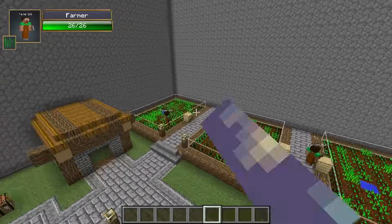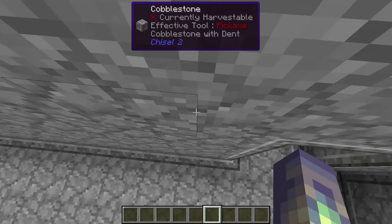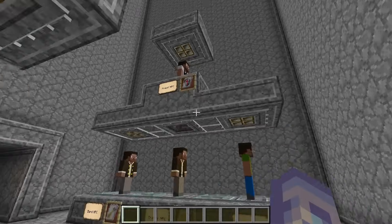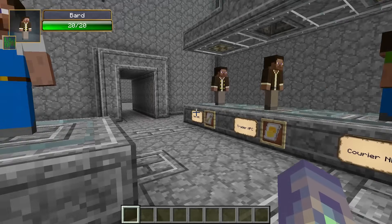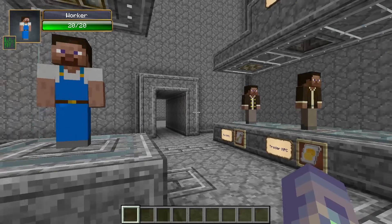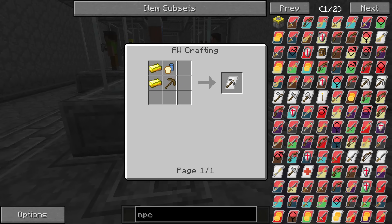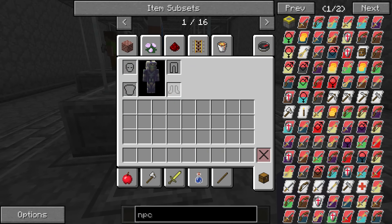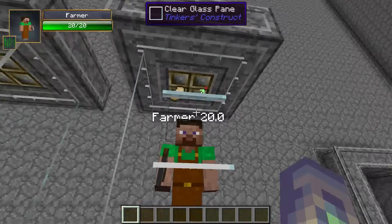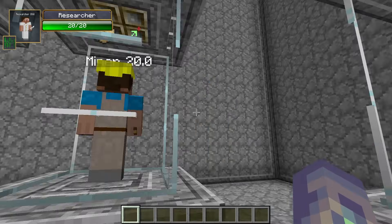That's all the basics of Ancient Warfare NPCs. Now let's talk about the different types. This is the worker NPC. Him, along with the bard, the courier, the trader, and the priest, and also the combat NPC over there, are the only ones that have their own crafting recipe. You make the worker NPC with two gold, a food bundle, and a wooden pickaxe. He can't really do anything on his own because he needs to be given a tool. If you give him a hoe, he becomes a farmer. An axe makes him a lumberjack. A quill makes him a researcher. A pickaxe makes him a miner. And a hammer makes him a craftsman.